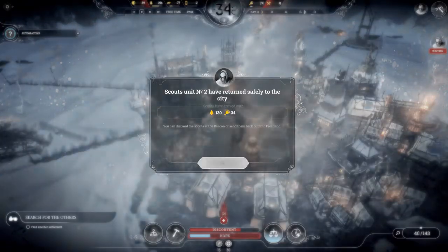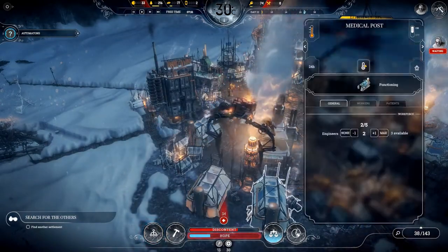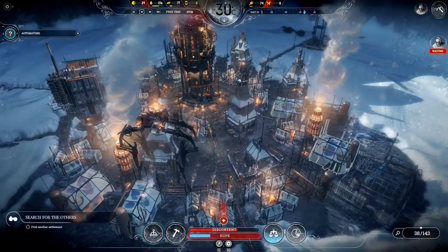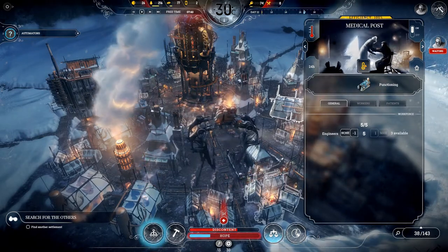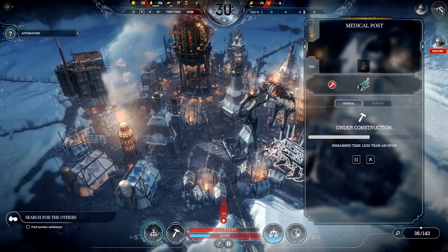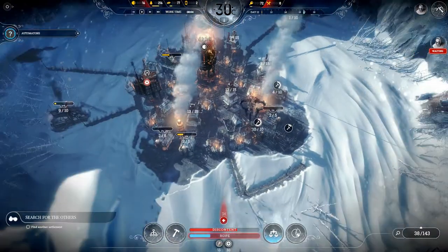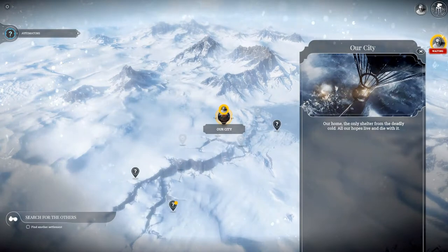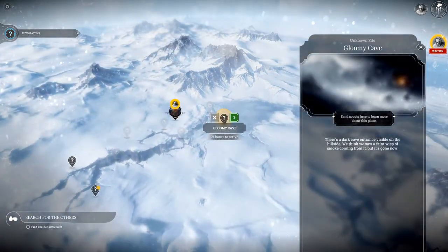The scouts have returned. So we'll fix up these medical posts, add some engineers. We can see the automatons wandering around helping to build. We can send the scouts back out — go to the gloomy cave nearby. 21 hours.